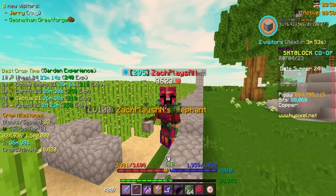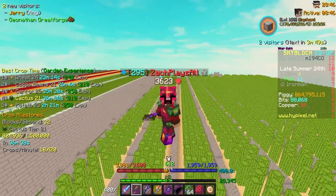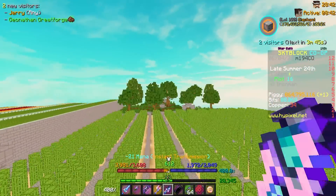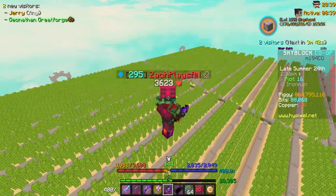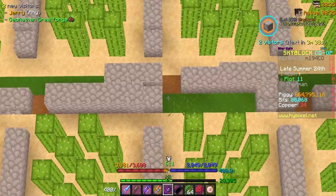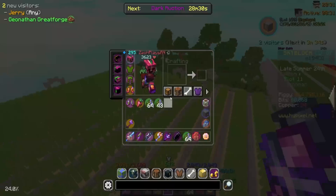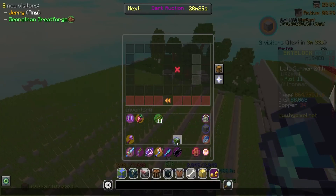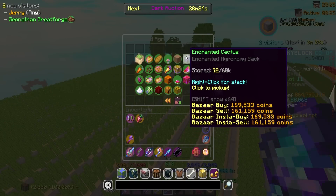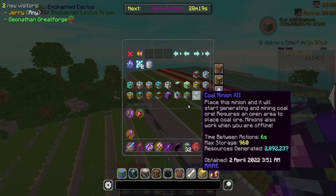As I mentioned earlier, I hopped back into the cactus farm and cleared off two of the three plots I hadn't built on yet. I just had to run through the farm a couple times and broke some connecting blocks so I could run across smoothly. After farming cactus for a little while, I now have 32 enchanted cactus, which is exactly what we need to max out this cactus minion once and for all.